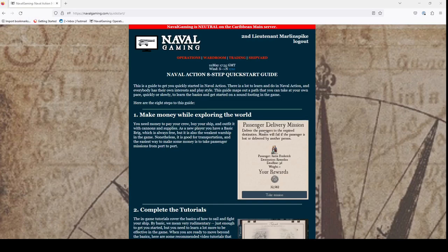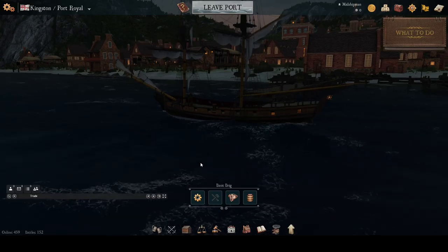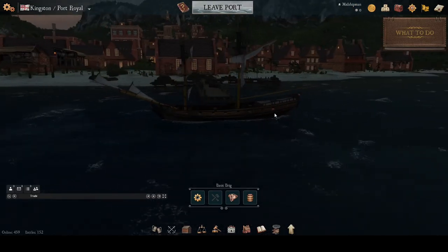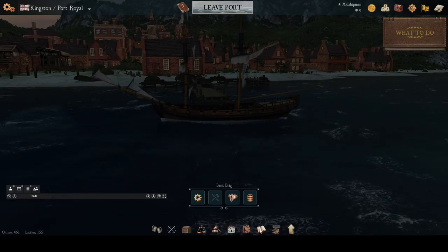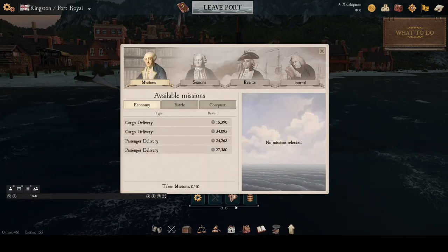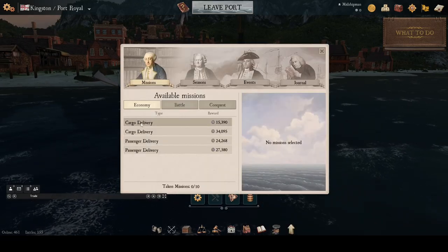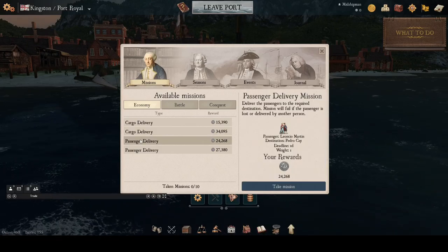You can find it at navalgaming.com/quickstart. The first thing we recommend is taking passenger missions and exploring the world while making money. The first step is to click on the journal button at the bottom of the screen — this will open up your mission journal. Under the economy tab, you'll see these passenger delivery missions.